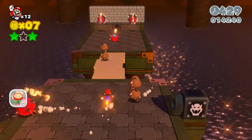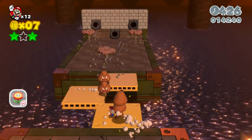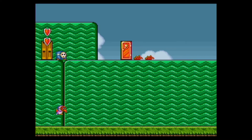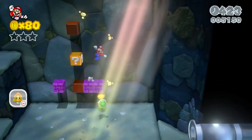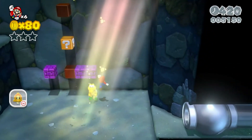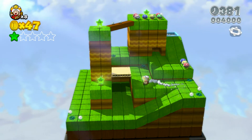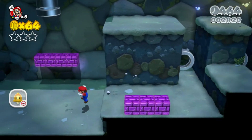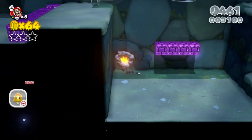Instead of different worlds, Mario 3D World has a bunch of different themes, just like in 2D Mario games. But hey, if you don't like those stages, there are always Captain Toad stages where you have to collect all the stars without jumping. Anyway, let's start talking about some other things this game has to offer.